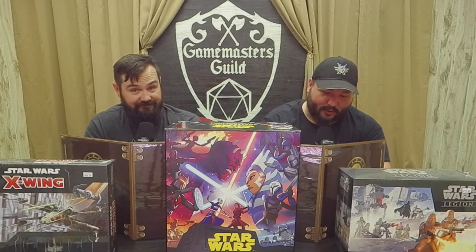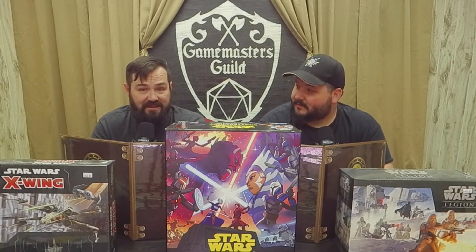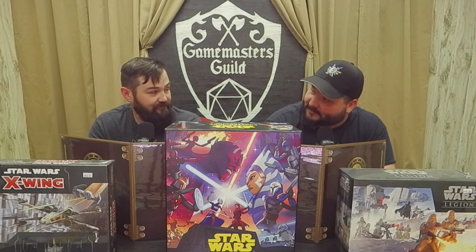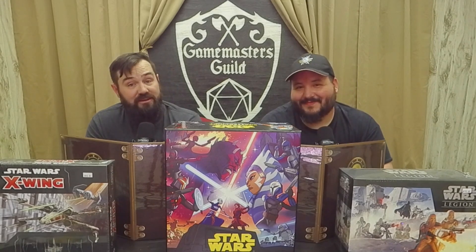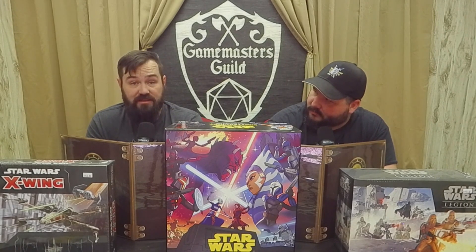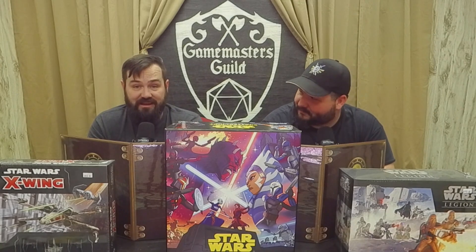Hello there. General Kenobi! In this squad pack you're going to get General Obi-Wan Kenobi, his loyal Commander Cody, and reinforcements of the 212th — Waxer and Boil, if you choose. These models look great, and Kenobi looks awesome in his classic stance, ready to be the perfect defense in battle. Can't wait until Grievous comes out so we can have a proper battle. We're going to be demoing it this weekend. I've got a lot of painting to do.